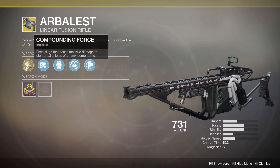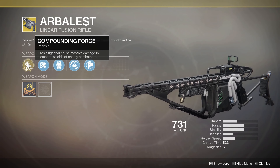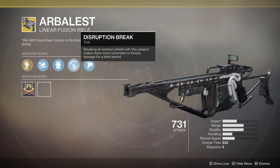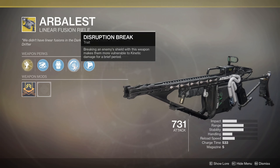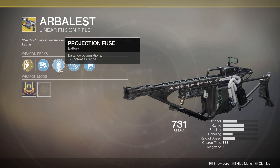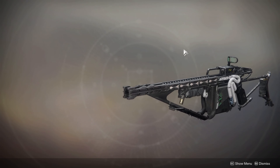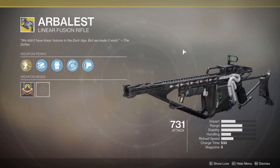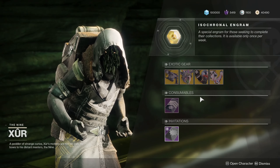Arbalest's exotic perk is Compounding Force — fire slugs that cause massive damage to elemental shields of enemy combatants. Then Disruption Break: breaking an enemy shield with this weapon makes them more vulnerable to kinetic damage for a brief period, so you can follow up with even more damage. It's a pretty cool weapon, and this is the first time we're seeing it from Xur.